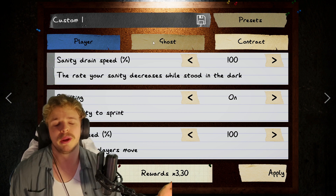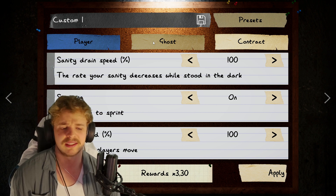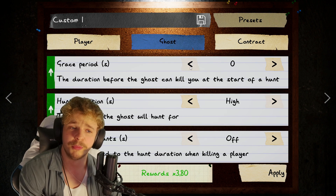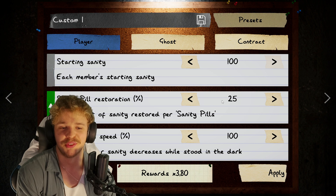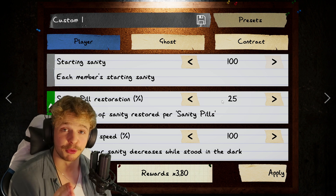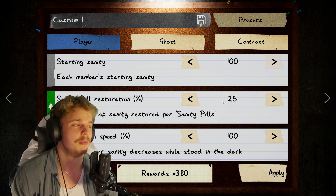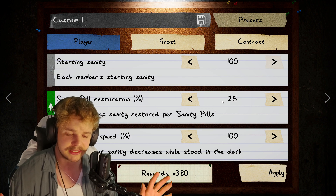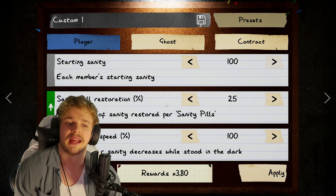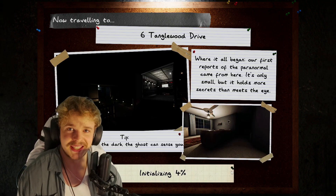My highest recommendation is to take the sanity drain down to 100%. When I first started playing, I did not want to deal with hunts — trying to tell the ghost type while also trying not to get killed is not nice at all. So remove the grace period and lower the sanity drain. And there you have it: an intermediate mode but with a multiplier higher than professional and just a little bit lower than nightmare. You're almost more safe in this than in actual intermediate. Just make sure to stay in the light so your sanity won't drain that much. So now I'm showing you the mode — let's get playing and see how fantastic this is.